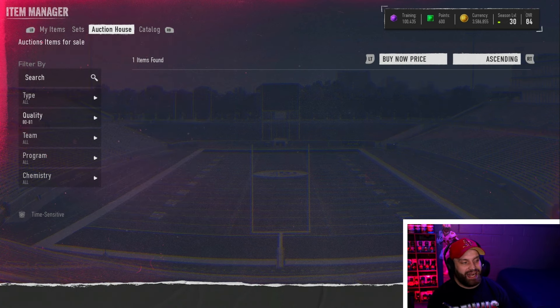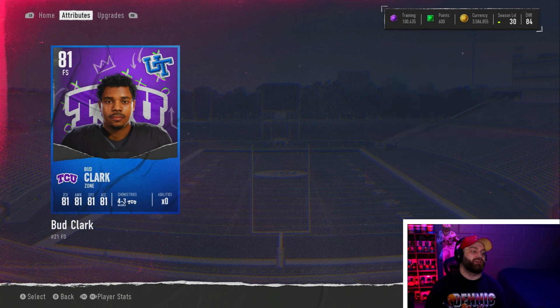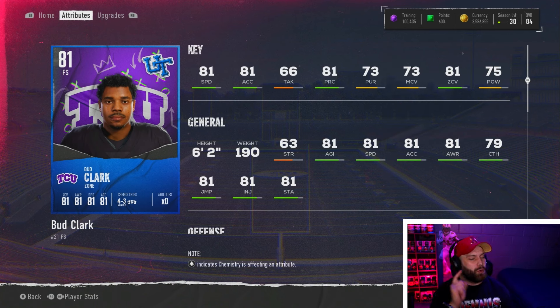Bud Clark isn't in the auction house right now but he's another very good budget card. Moving over to free safety: 81 speed, six foot two. I like my DBs to have that 81-plus speed. Six foot two is very good on DBs — some of the best corners in the game are around that six foot range. This guy might actually be a little bit better because zones are a little more meta and he has 81 zone coverage. Every time he gets posted he gets bought — he goes around 30k. He's one of the best budget cards; if you can snipe him, go get Bud Clark.